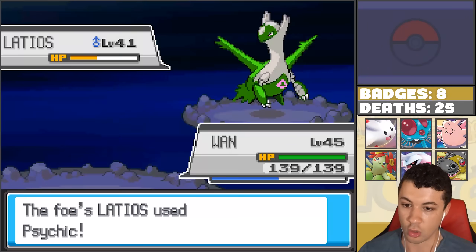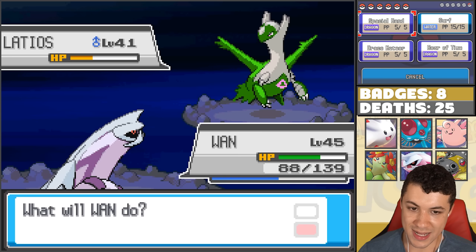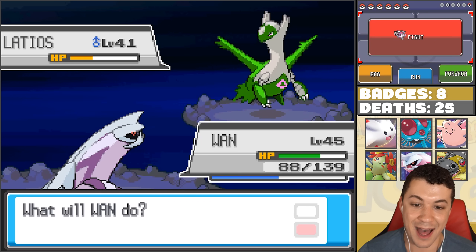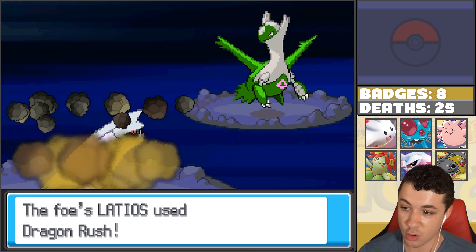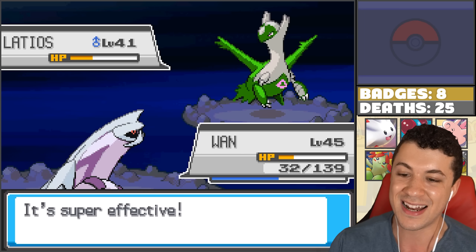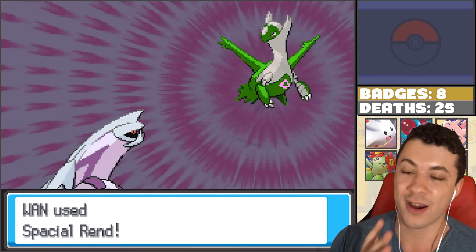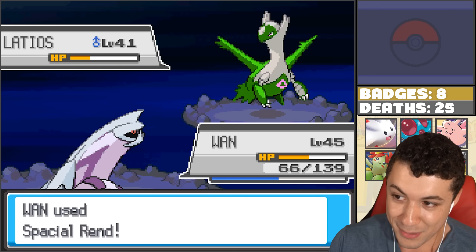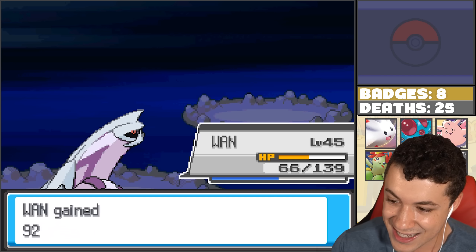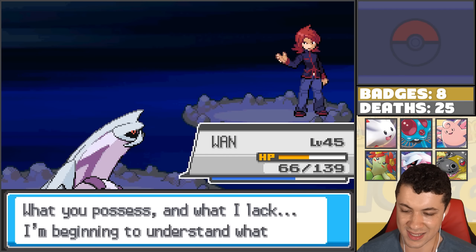Now all we need to do is just hit it with a move. As much as I wanna go for Roar of Time or Draco Meteor style on this thing, I'm actually gonna go for the Spatial Rend here. Dragon Rush - that's a little bit stronger. Come on, come on, come on. Yes, Wan - I knew you could survive, I knew you had it in you. If it wasn't for that attack drop though, Wan would not have made it here. We're gonna connect. I went for the Spatial Rend because that 5% extra accuracy really matters. And nice, getting the critical hit for good measure - didn't need it, but there we go. 6-0-ing YouTube! I couldn't win what you possess and what I lack - I'm beginning to understand what the Dragon Tamer said to me.